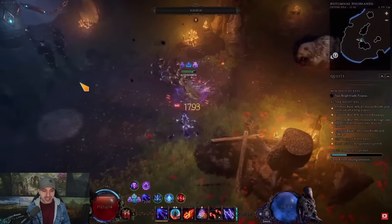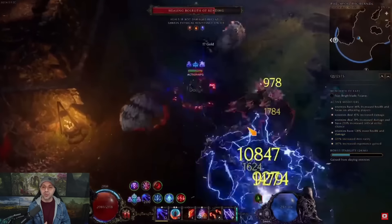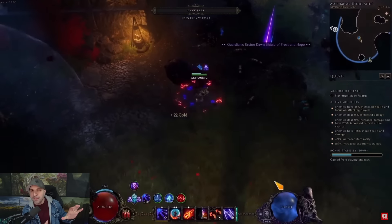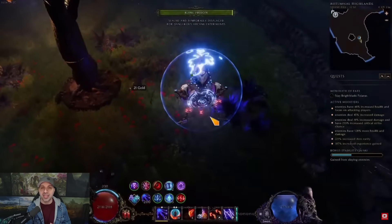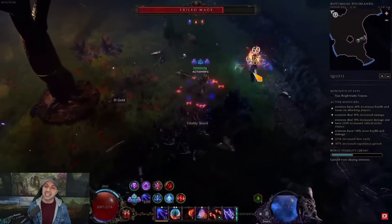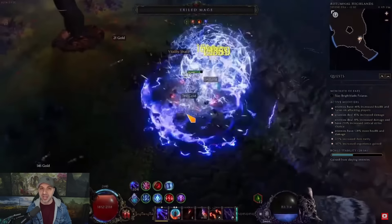Just like Hail Hydra, it's a very tanky build because you're going to be generating a ton of ward and doing a ton of damage. So if you like a minion-ish play style and auto-targeting with fire, go Hail Hydra; if you like lightning like me, Iron Man is going to be for you, and you are doing all the damage directly.